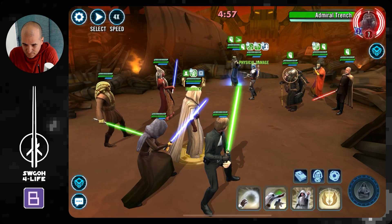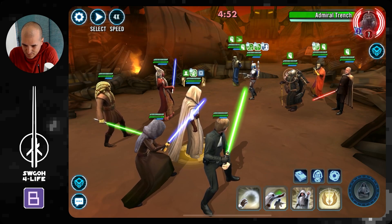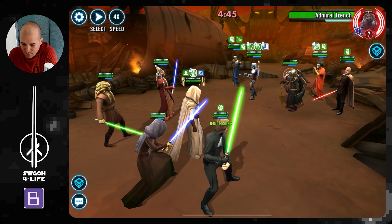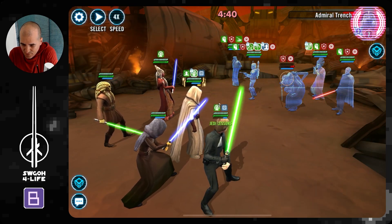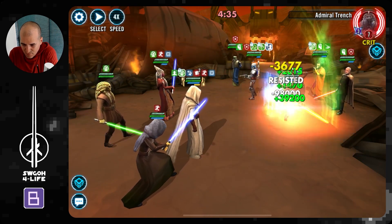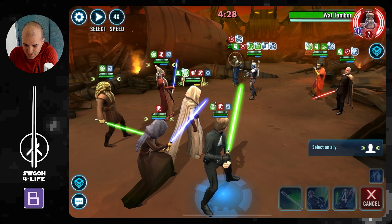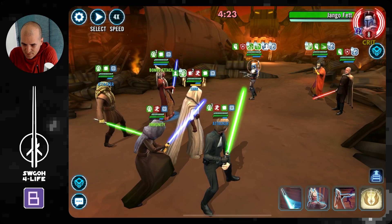Let's see if this works. Obviously if I do an AoE I'll get counter-attacked, so I don't want that. Let's just start working towards the ultimate. Get a stun — there we go. Just keep going after Trench. We got Trench down, although he can bring him back, can't he? Let's get Extortion off, then go after what's next — see if we can take him down so he doesn't bring back Trench.